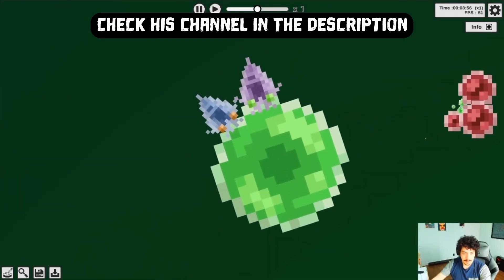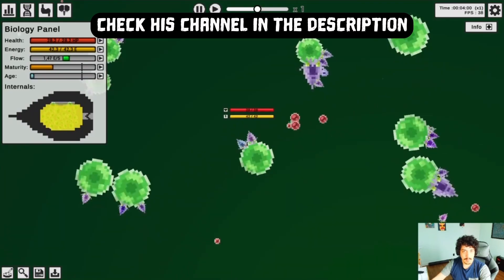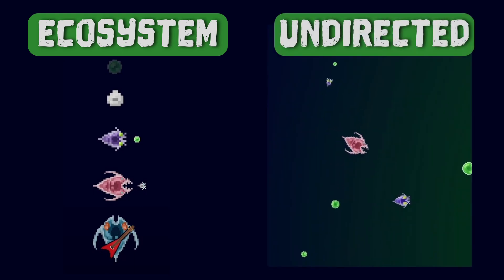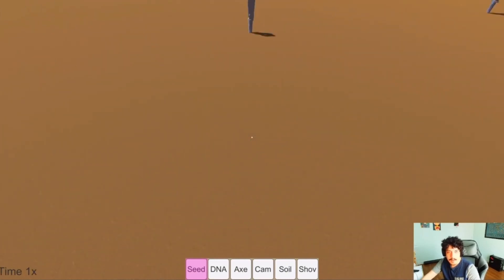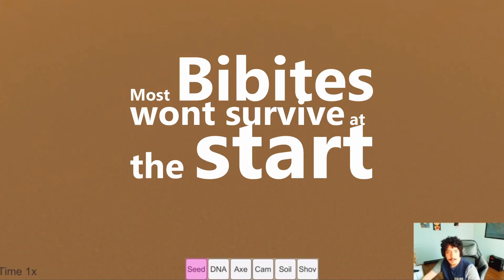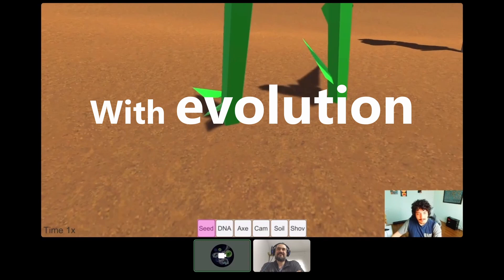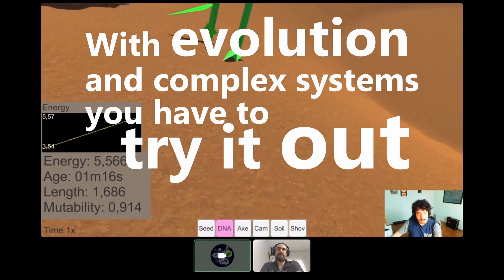This is Leo. He is the creator of the vbits, another evolution simulation based on natural selection. Instead of plants, his ecosystem is full of vbits and they evolve to survive. We are both facing similar challenges due to the difficulty of getting interesting results. In the vbits too, by default, the vbits are pretty bad — most won't survive at the start, so he has to spawn them in continuously. That's the thing with evolution and complex systems: you have to try it out to know.